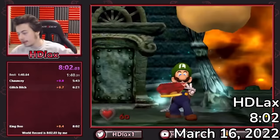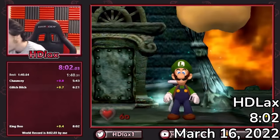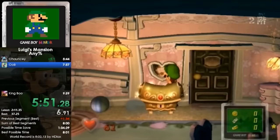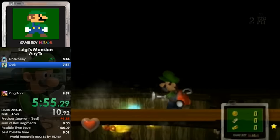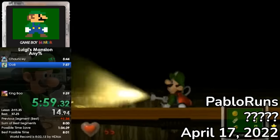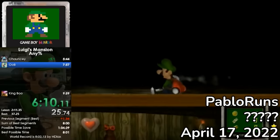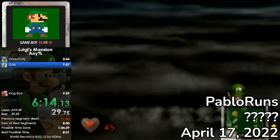Sub 8 was certainly on the horizon, but HD decided to take a break from the category so he could improve his no-out-of-bounds and hundo times first. With HD taking a break from Any percent, Jovan and Pablo were the prime contenders for Sub 8. Pablo came close in April, and despite a subpar Area 1 and scuffed door skip, he managed to save some time by skipping the knock before the last skew — a very risky and inconsistent strat.